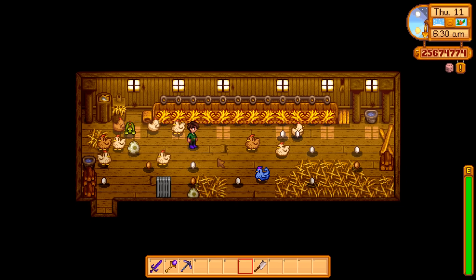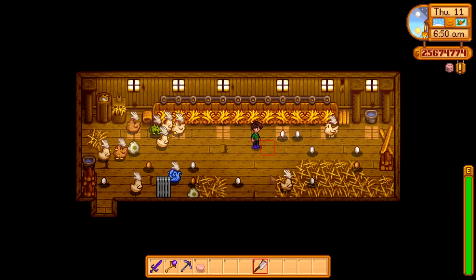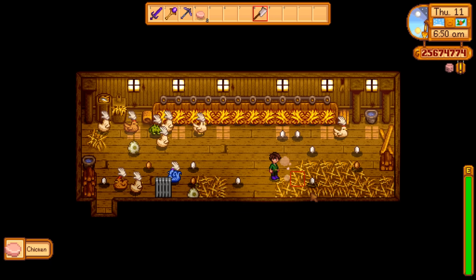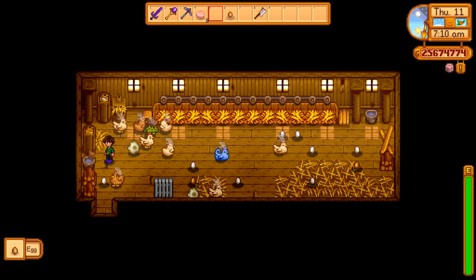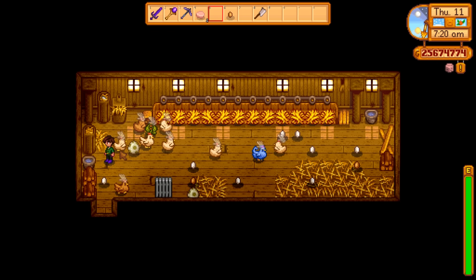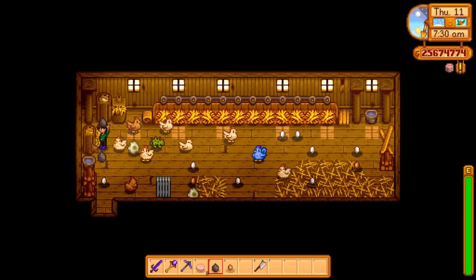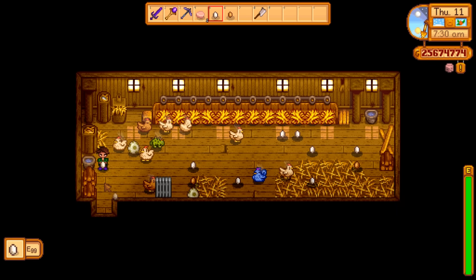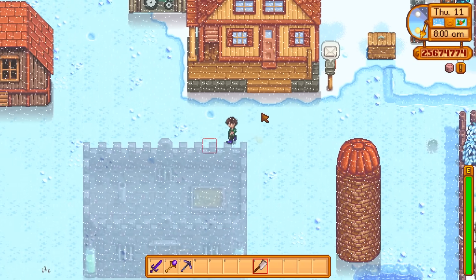There is still one more type of chicken: the void chicken, which comes from a void egg — a jet-black egg with red flecks that's warm to the touch. Naturally, you throw that in the incubator and six days later you get a void chicken. Every once in a while the witch will show up overnight and cast a spell on your coop, leaving you a void egg, which you just throw in the incubator.